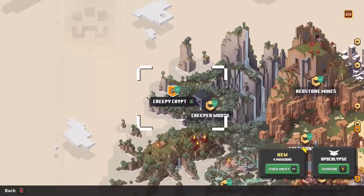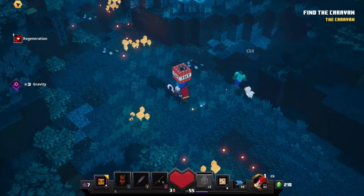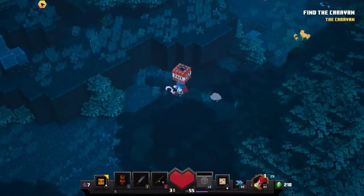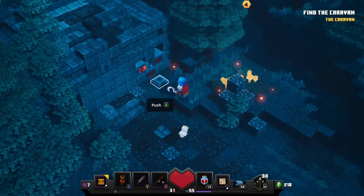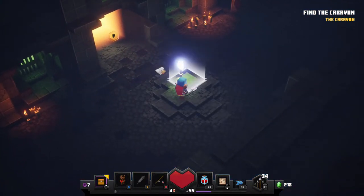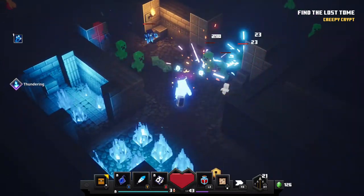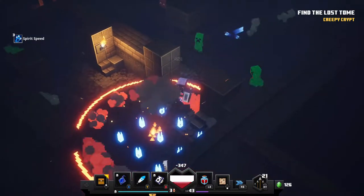The first secret level you will be able to unlock is Creepy Crypt. This massive labyrinth can generally be found on an optional side path in Creeper Woods. At the end of the path, you will come across a strange looking structure with a hidden switch near it. A secret entrance will open — enter the room to unlock Creepy Crypt. Creepy Crypt is the largest map in the game and is full of loot and surprises. Be sure to find this level as soon as possible to reap its rewards.